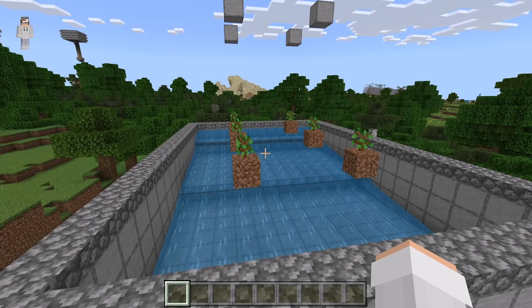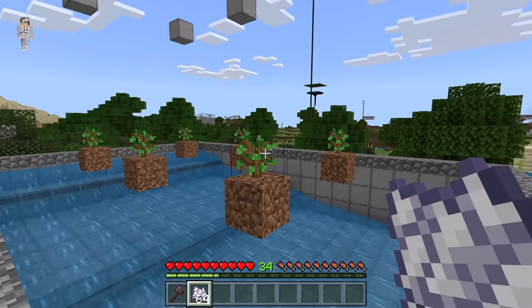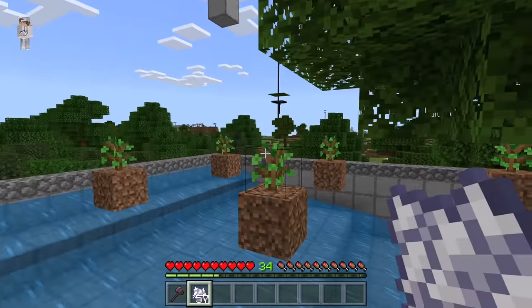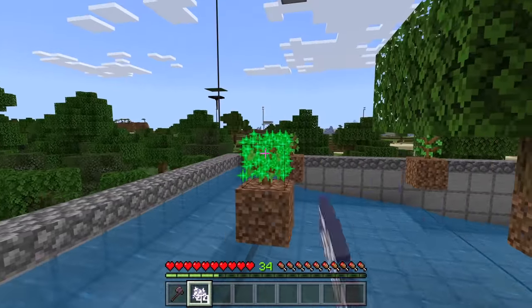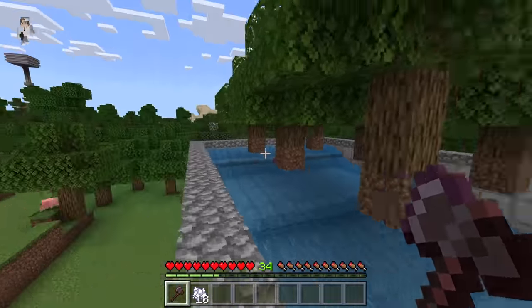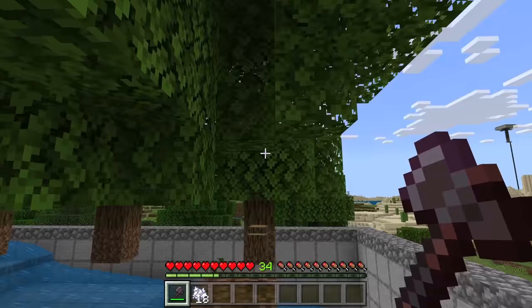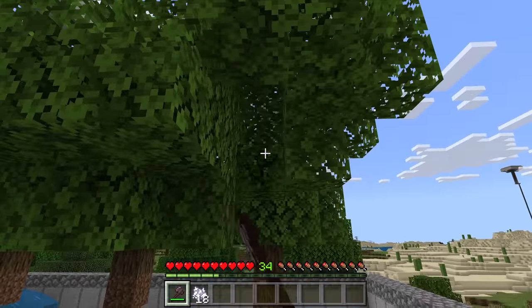To use the farm again, all you need to do is plant some more saplings. I am now going to show you how to use this farm. First you either wait for the saplings to grow naturally or bone meal them to speed up the growth process. By the way, it's not necessary for you guys to use an axe to break the logs. If you want to collect the logs, you can do that.